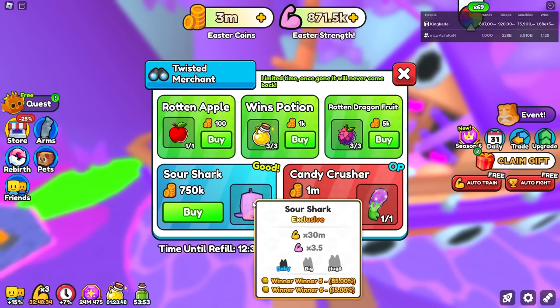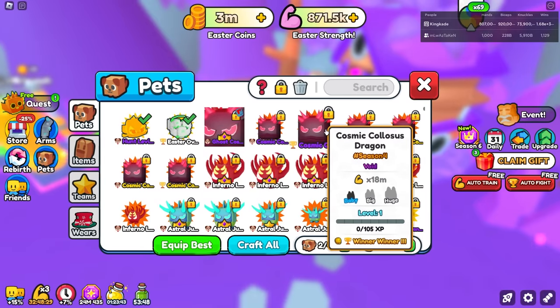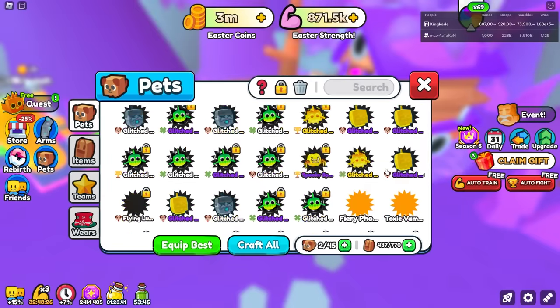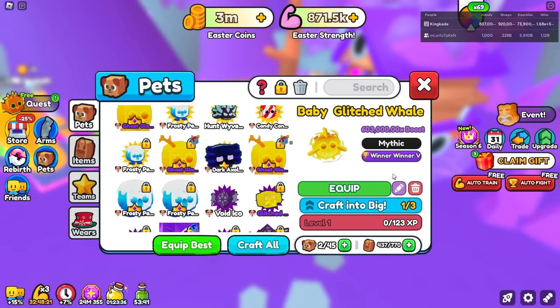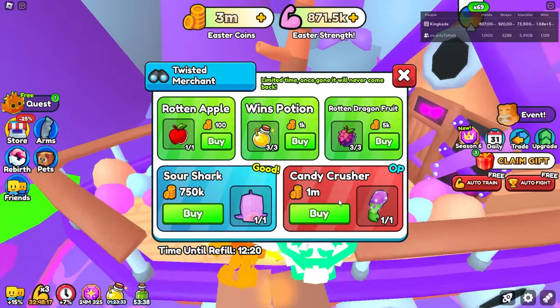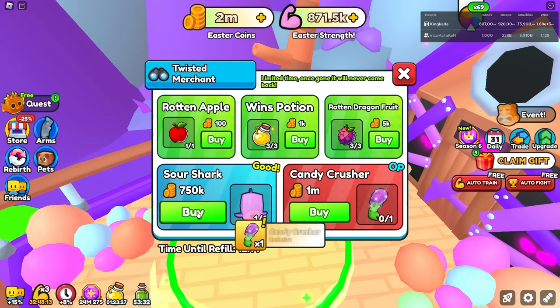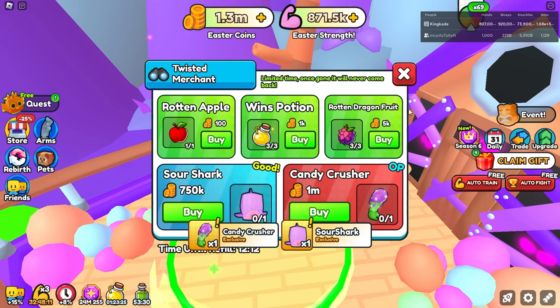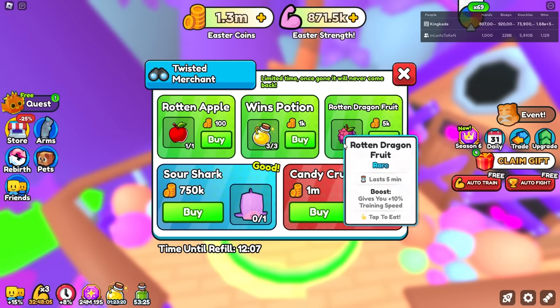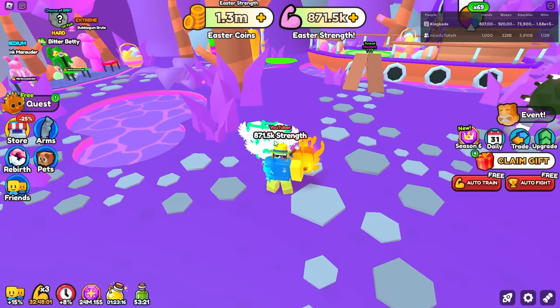We also have the Sour Shark, which gives times 3.5 strength in this world. And in this update they added a Winner Winner 6 enchant. Previously the best winner enchant was Winner Winner 5 — I do have a full team of them. Winner Winner 5 gives us 40% more wins. But in this update they added Winner Winner 6, which has a 15% chance. Let's go ahead and grab both of these because they're going to be really helpful. This shop resets once every 20 minutes, and we have a timer down there.